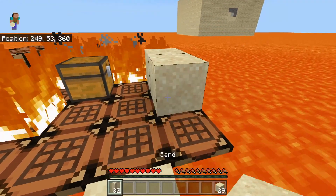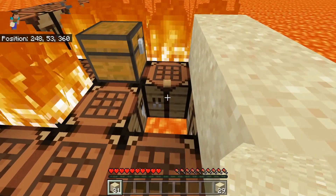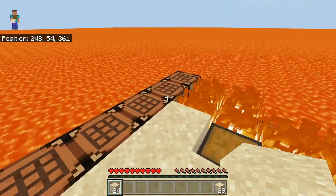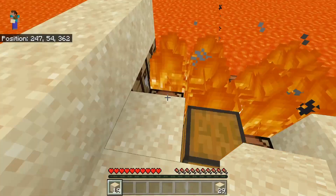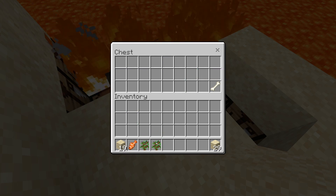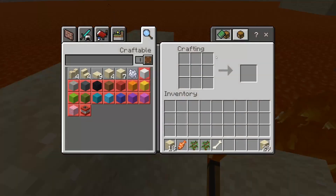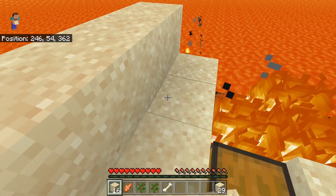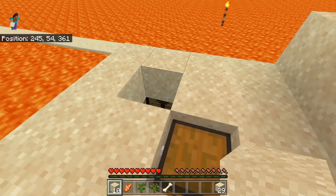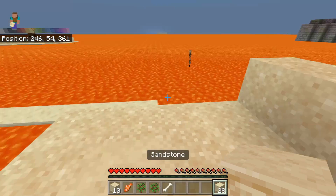I'm going to put some sand on the crafting tables — what's underneath them? Lava! We could potentially get burnt at any point. Let's look in the chest: one tropical fish, two oak saplings, and a piece of bone — pretty epic. I'll just cover this up so I don't burn if I'm over here. That should be all right.